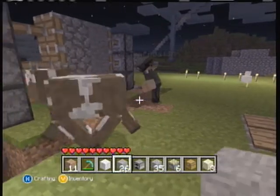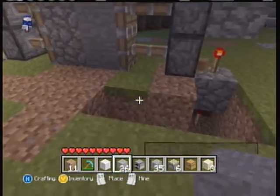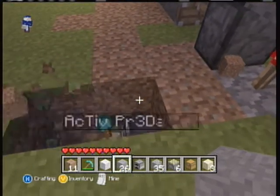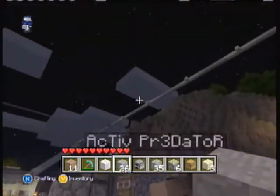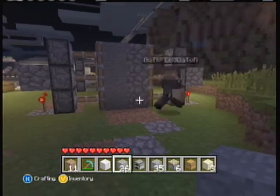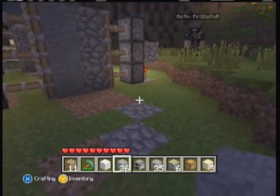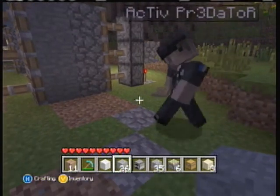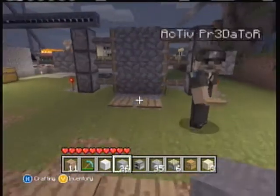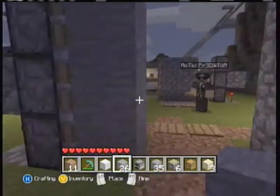Now you can just cover this part up. You also need four pressure plates — put pressure plates there and a pressure plate on the other side too. And yeah, you have just made your very own piston door for your house!